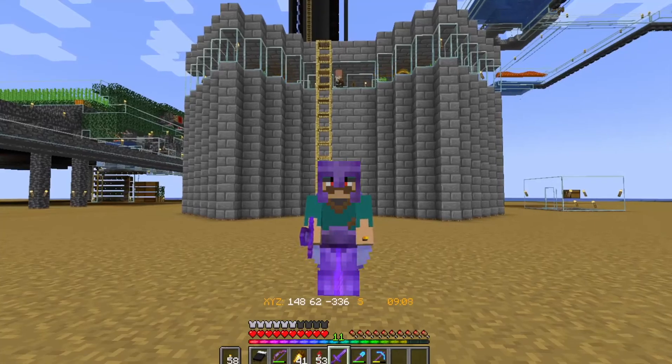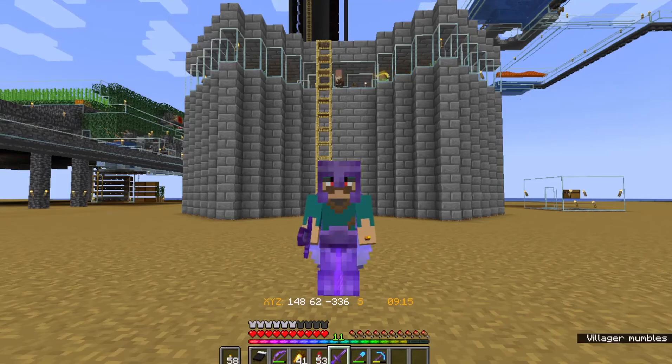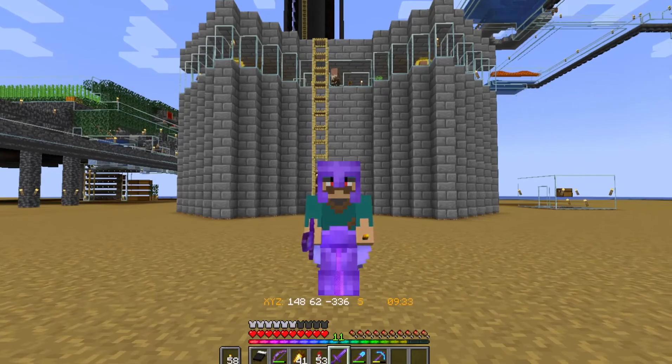Hi guys and welcome back. Today's going to be a quick little episode. When I think of a cleric villager, I think of witches. So we're going to be building a little house for them that looks similar to a witch hut. And just some progress on what I did with the Guardian Farm. So let's get right into it.